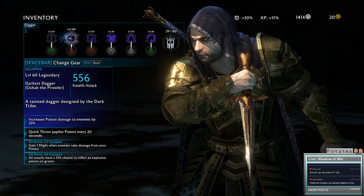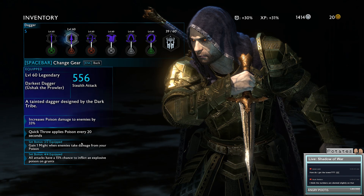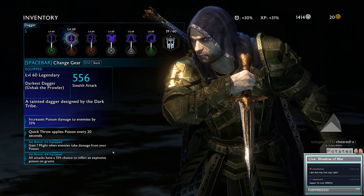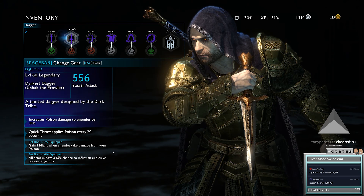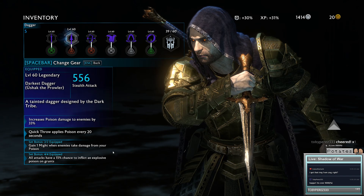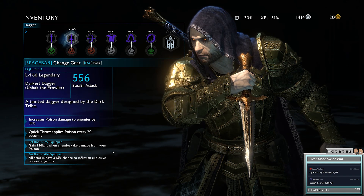Also, if you're lucky you can get Quick Throw, which applies poison damage every 20 seconds. With both of those, you'll gain might every time your enemies take poison damage. So this just intensifies - you do poison damage, you can do more poison damage because you're getting might from it, then you can do more, and the process continues.